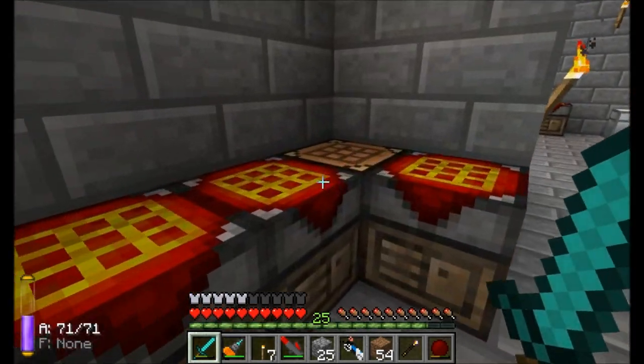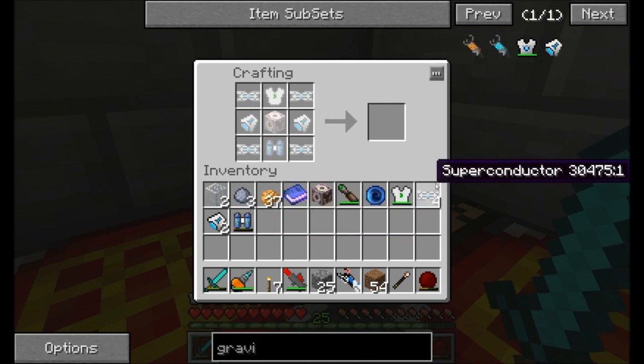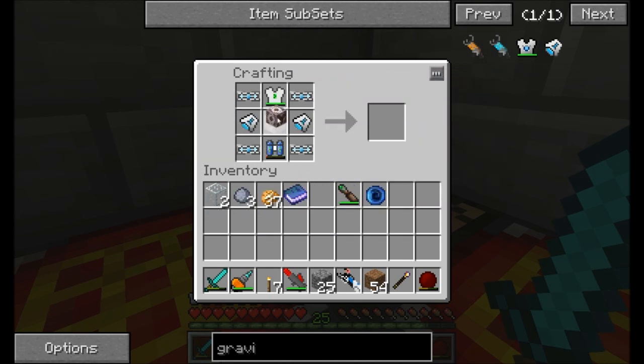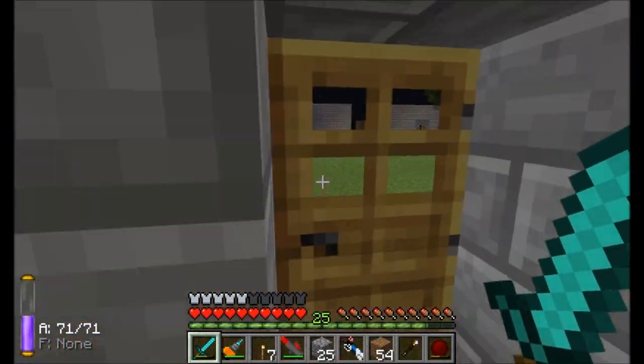The other thing I want to get to — if you didn't see it in my inventory — was everything I need to make a gravity chestplate. Let's go ahead and do it. I've got a fully charged quantum suit body armor, I've got these two guys, and I've got this thing and that thing. Hooray! Gravity chestplate. Not too full at the moment, but that's okay.